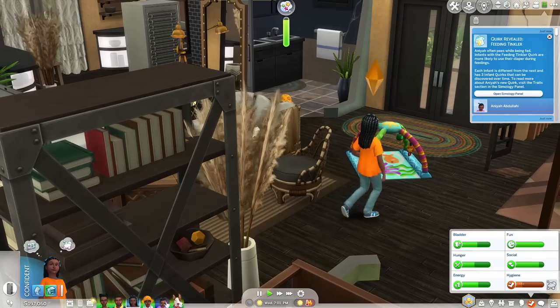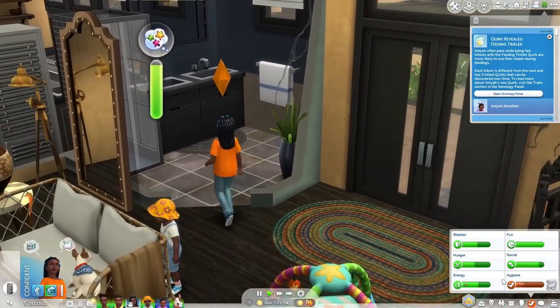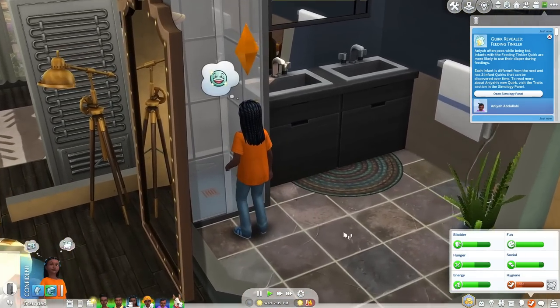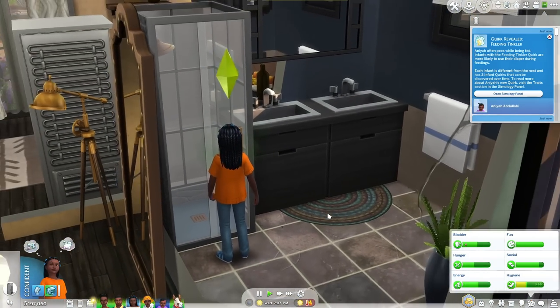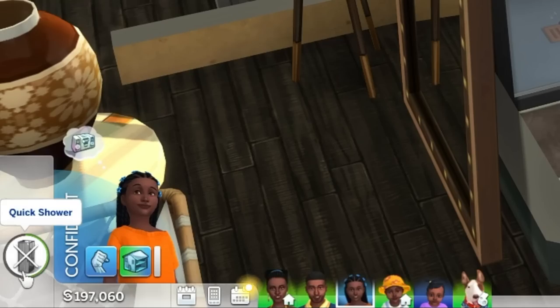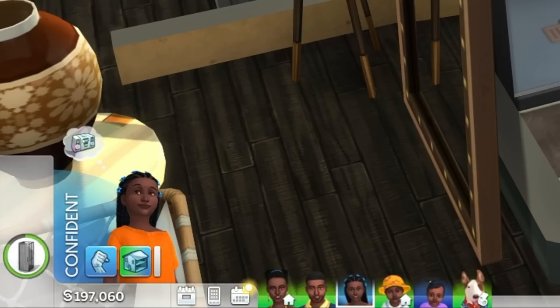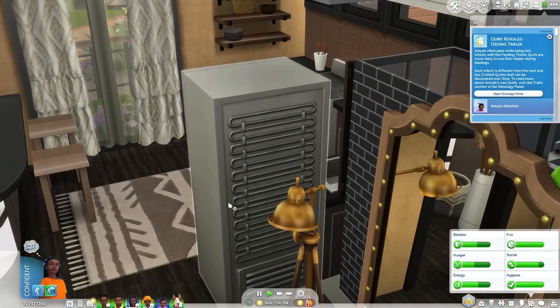I'm going to drop her hygiene — and I know you just saw me do that through a mod. You're wondering how I just dragged the needs; I'll explain that mod too. Most of you already know but we'll focus on this one. She's about to jump in the shower and already her hygiene is going up — look at how fast this is going. Boom, we're done with the shower and that's it.